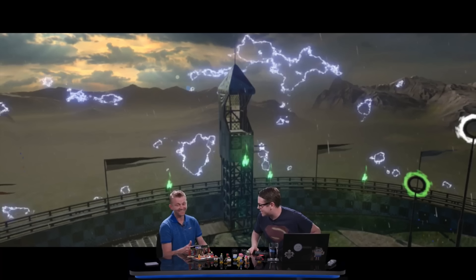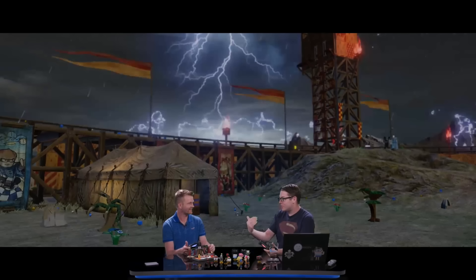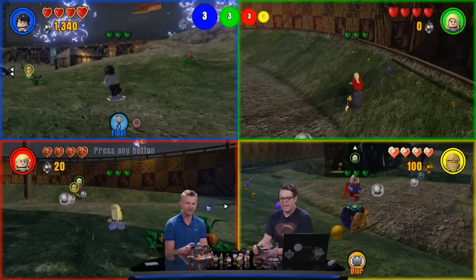Tic-Tac-Boom is pretty straightforward. One of you is 'it' and you're walking around on a large LEGO bomb. You can move a bit faster than the other characters and it's your job to tag one of them. A fuse slowly ticks down on the bomb, and if you're the last one holding it when the fuse runs out, you blow up and lose one of your three lives — a bit like the three balloons from Mario Kart battle mode.